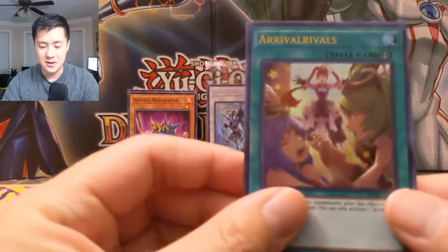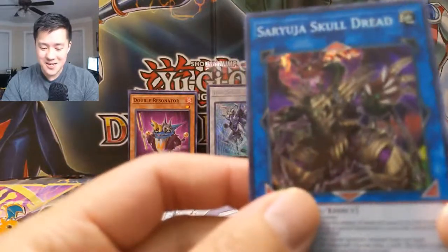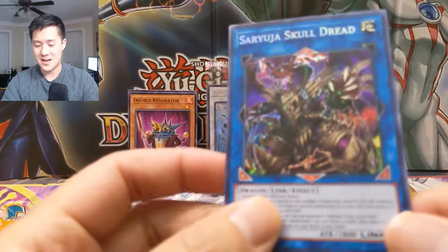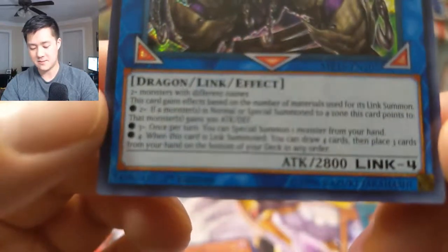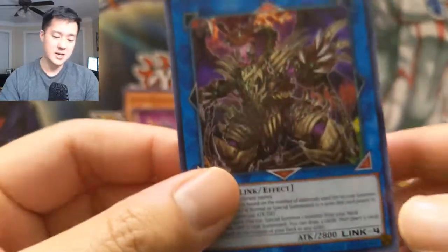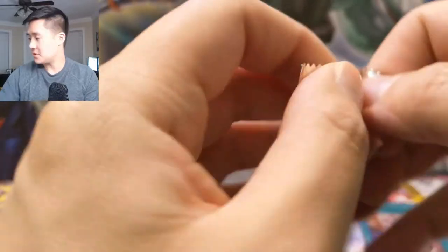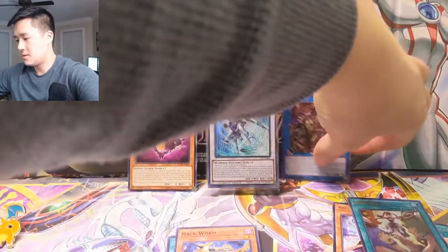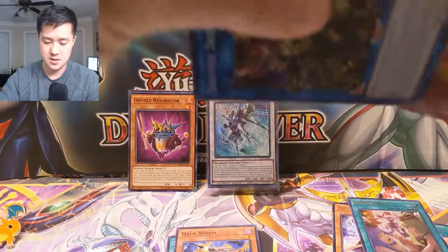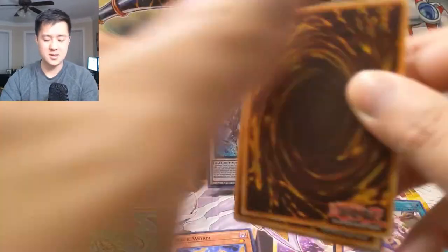For our secret — can it be? Boom — oh my gosh, yes! There we go — we got the Saryuja Skull Dread! This is the best card in the set. It has a lot to read — if you want to pause, it has some pretty crazy effects. This card is still used today. Very happy with that pull. Let me grab a sleeve real quick to protect this bad boy. Saryuja Skull Dread — best card in the set — home run, ten out of ten!